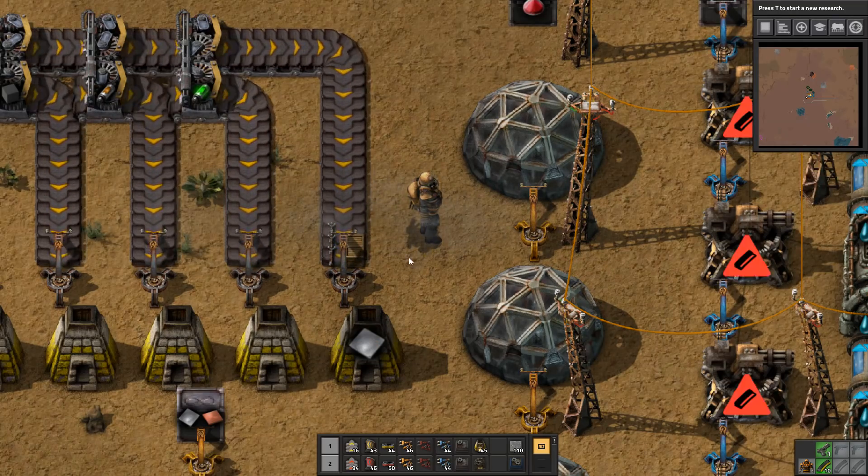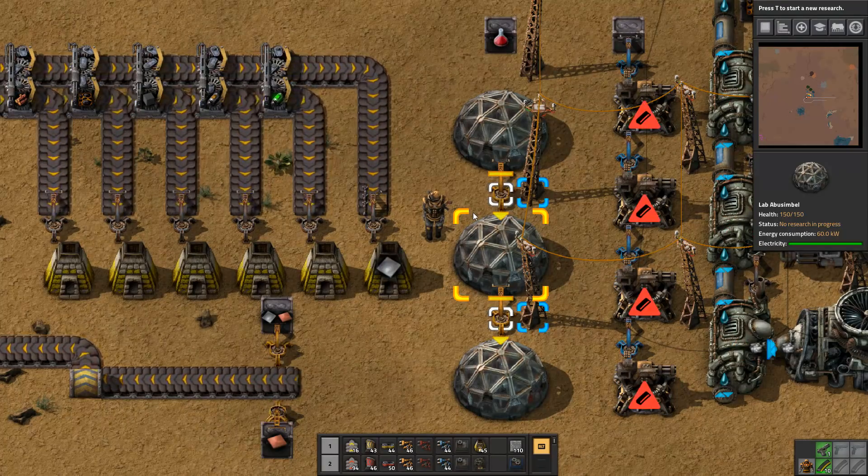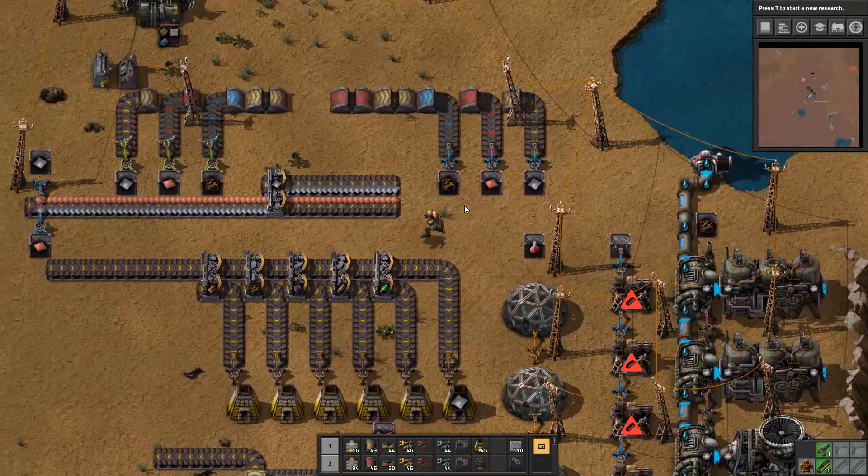The things that are no longer burnable are wooden power poles and wooden boxes. If you press Z to drop them onto a belt, they'll pass straight through the system because they're not being filtered off anywhere — they'll just sit beside the burner inserter forever waiting to be picked up, and they never will be. The only thing you can do is put all your wooden boxes in a wooden box and shoot it — along with your wooden power poles.